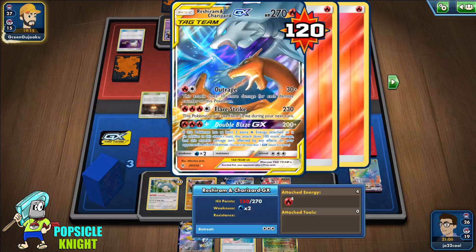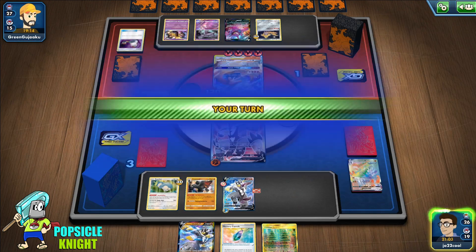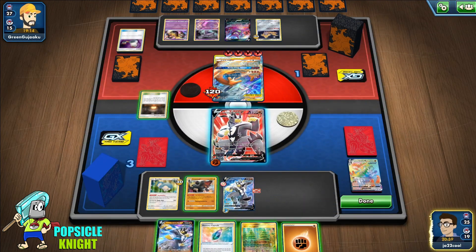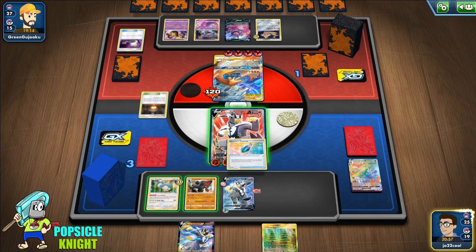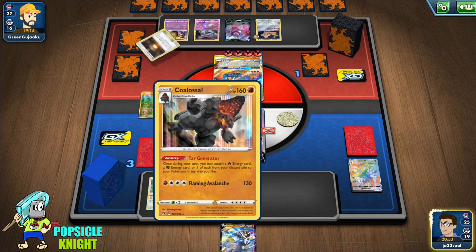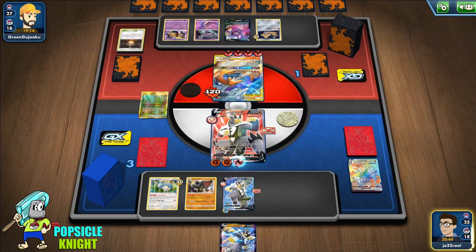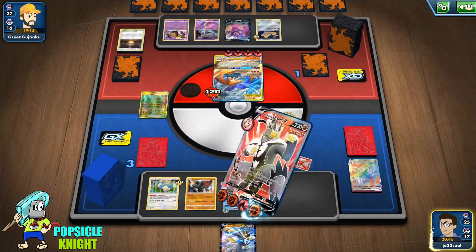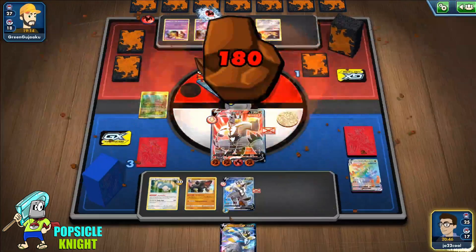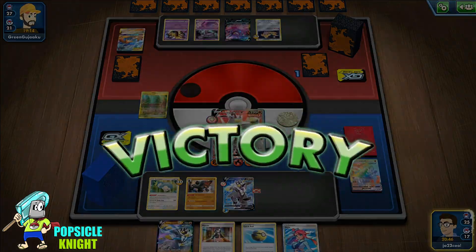Reshizard is in KO range — let's put Single Strike in. We have a Fighting Energy too. All we need to do now is Tar Generator and knock out this Reshizard for the win with Impact Blow. That was a close one — very good game, very good game.